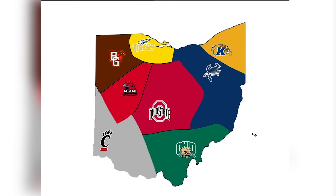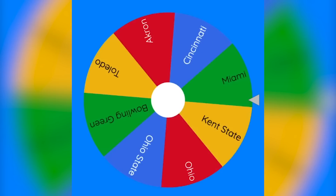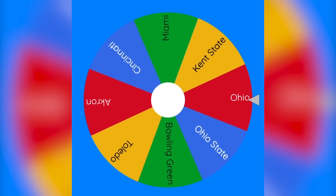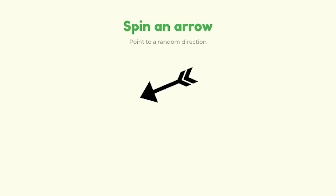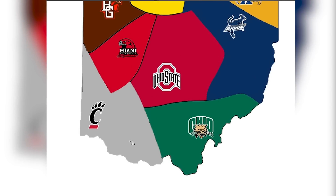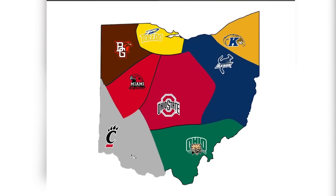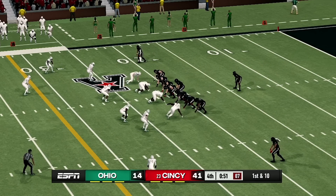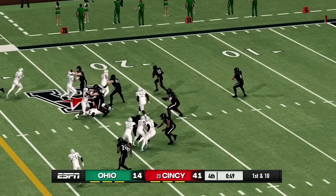Let's get into our next matchup. Spinning the wheel — it's going to be Ohio. Ohio will be attacking to the west, and it looks like they will be attacking Cincinnati. This is going to be a good game. This game turned out to be a total blowout — Cincinnati blew out Ohio.